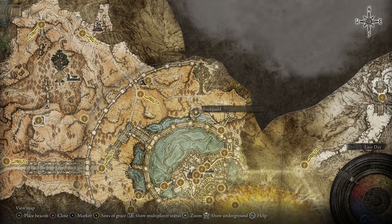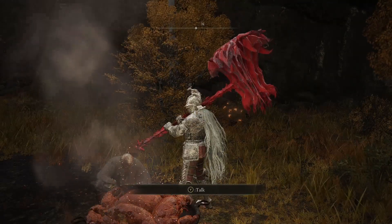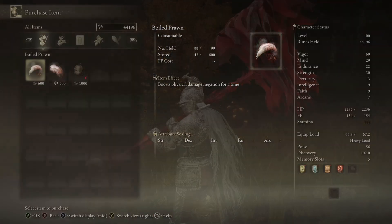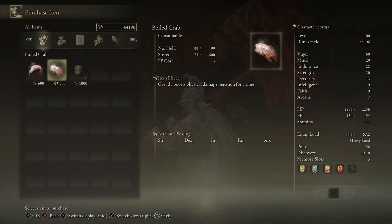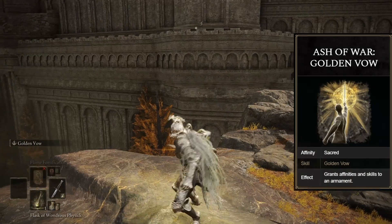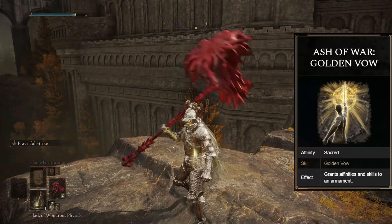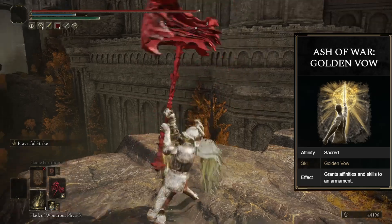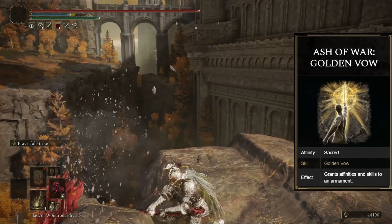On bosses there are a couple of buffs you can apply before the fight begins. If you haven't gone full Murderhobo on the Blackguard, you can buy Boiled Crab from him outside the Royal Capital — he sells an unlimited amount for 600 runes apiece. The buff lasts 60 seconds and increases physical damage negation by 11. You can also equip a backup dagger with Golden Vow Ash of War infused on it, apply Golden Vow, then switch back to your primary weapon. It lasts 45 seconds, increasing your damage by 10% and all defenses by 5.